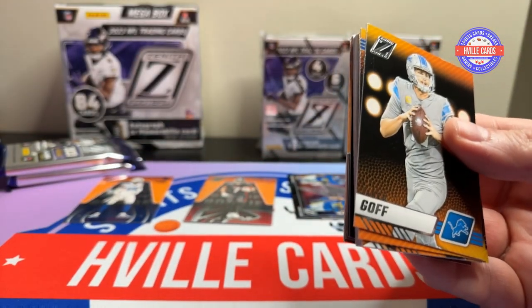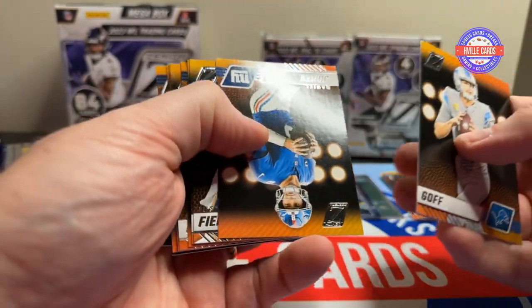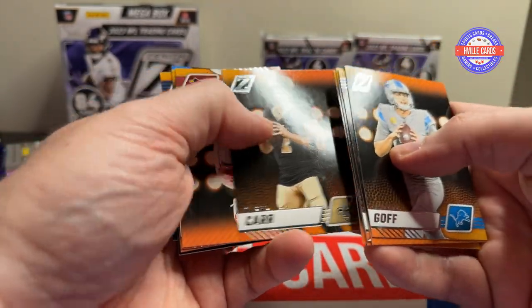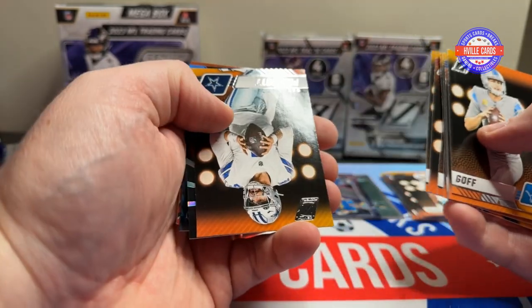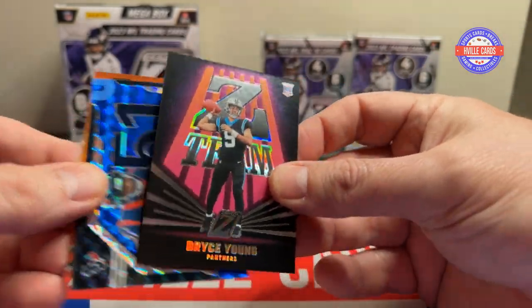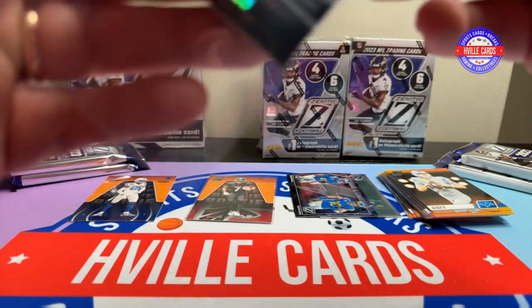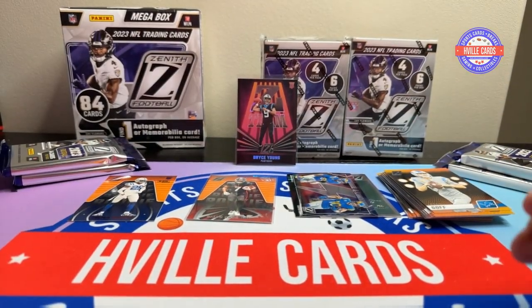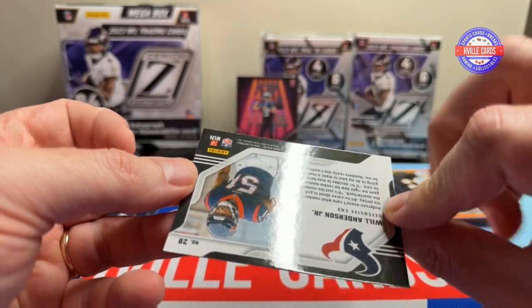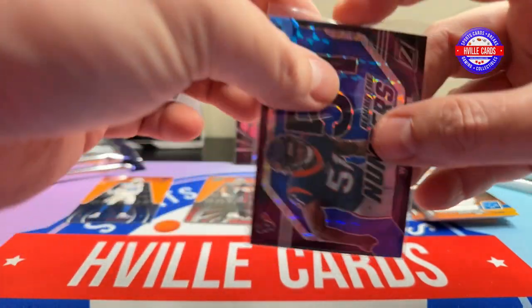Next pack. I do like these Zeniths — they're lower to mid-end cards, but they're nice. Goff, Danny Dimes, Justin Fields, McCaffrey, Jerry Jeudy, Roll Tide, Derek Carr, Kyler Murray, Mike Pittman Jr., Dak. Oh yes, Roll Tide — Bryce Young, my boy. I'm going to put him into something real quick. That is a favorite of mine. And look behind it — we have a blue parallel of Will Anderson. Another Roll Tide. I like that too. He is also going to get a sleeve because he's one of my guys.